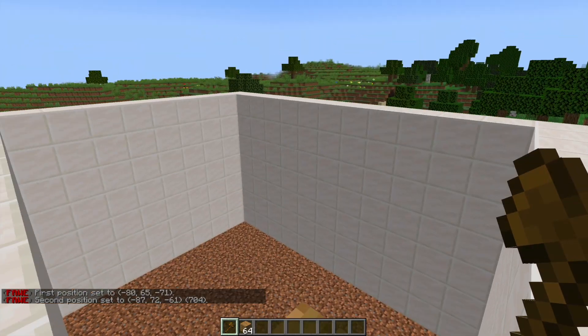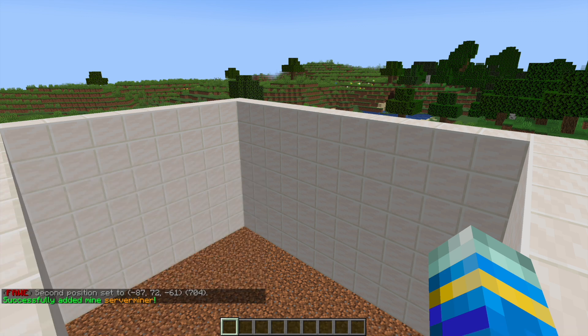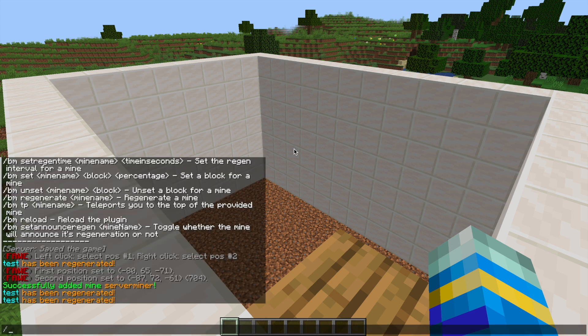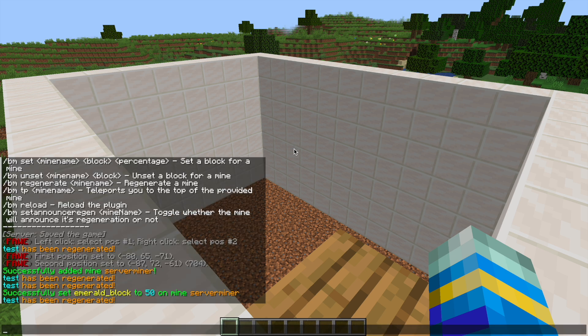So we have a first and second position added. Then what we want to do is simply add the mine, so we can do BM add and then we're going to call it ServerMiner. So what we need to do now is choose all the blocks that we want inside of it, so we can do slash BM set and ServerMiner and then go ahead and choose some blocks.